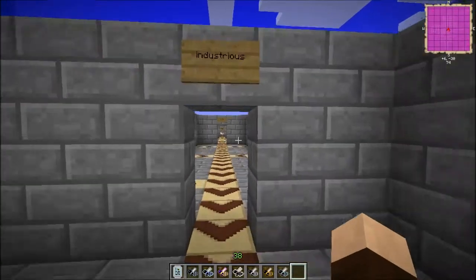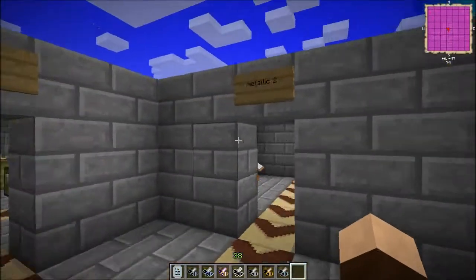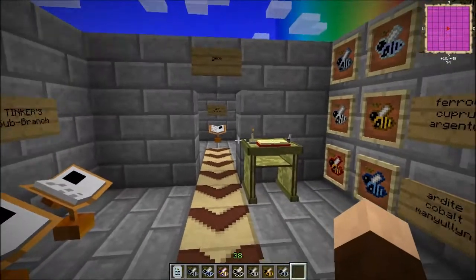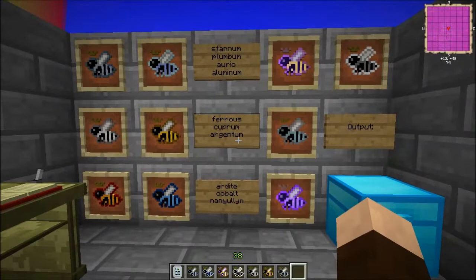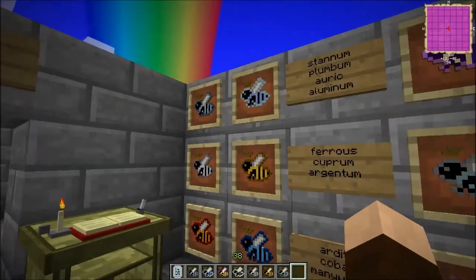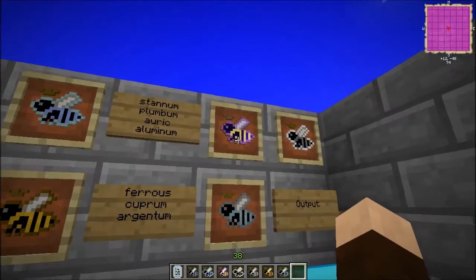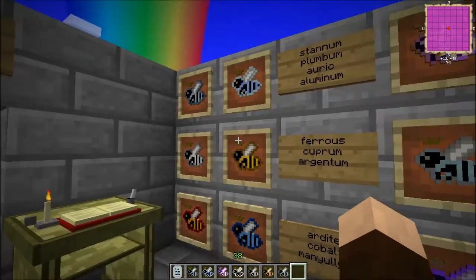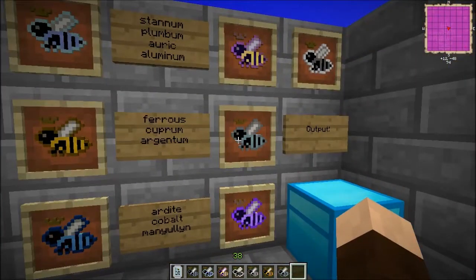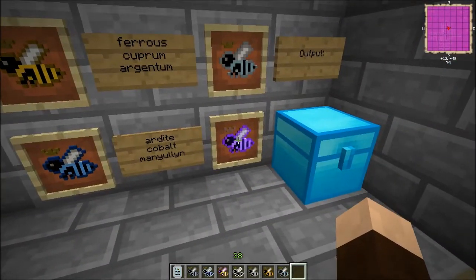In this episode we're going to be taking a hike off of the industrious branch of bees to come to the Metallic 2 branch. There are 10 bees added to this branch: the Stannum bee, the Plumum bee, the Auric bee, Aluminum, Ferrous, Cuprum, Argentum, Ardite, Cobalt, and Manilium.